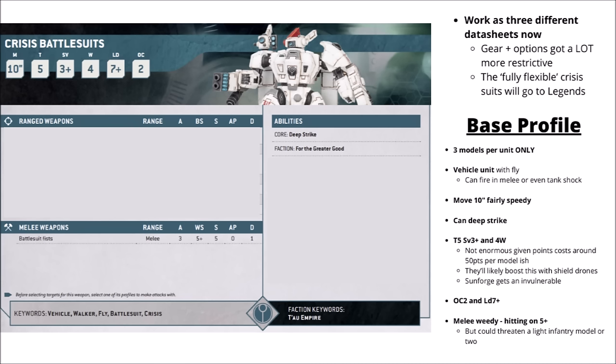Having been separated out into three different datasheets, it does mean that theoretically you could have even more of them on the table — all the way up to 27 crisis suits if you wanted. For their core profile they get Deep Strike, which could be a good way of getting their shorter-range weapons into range. They definitely have to think about whether you're starting them on the board or not depending on the opponent — if the enemy has loads of models to screen things out, a few more on the board would make sense.